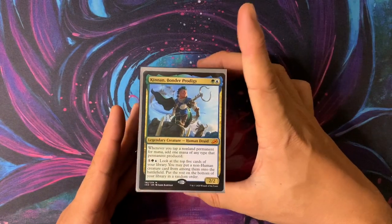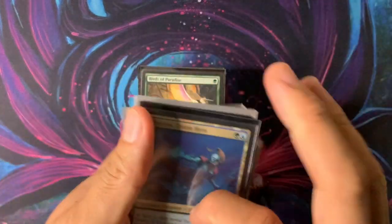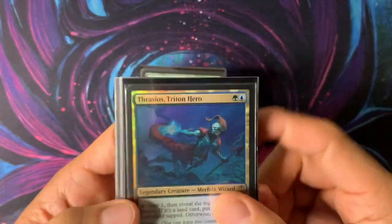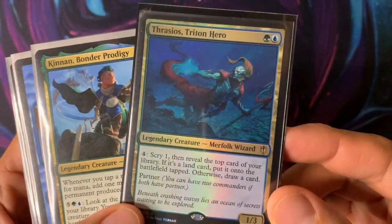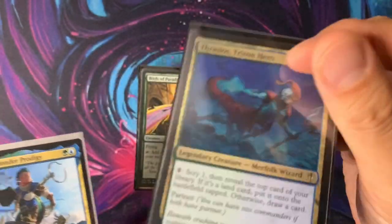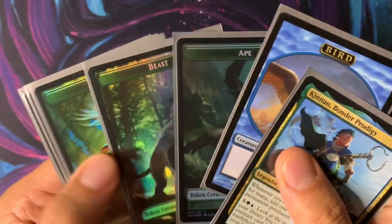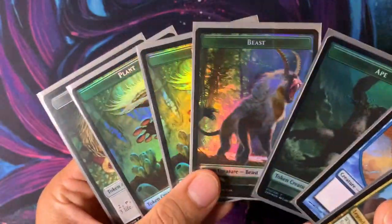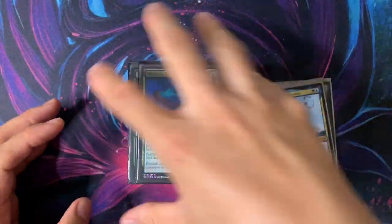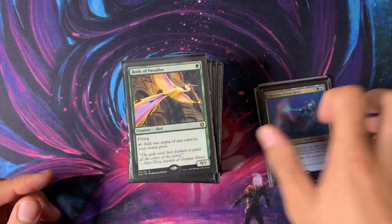If you want to use your imagination, you could add Thrasios with whatever partner you want and just play a Simic deck, or just play Thrasios by himself — Thrasios is so powerful. I think it's the most expensive card of that year, even above Tymna. Tymna's more popular, but Thrasios is just so much more powerful. I also have some tokens from Double Masters — foil plant tokens, beast tokens, an ape token for your Pongifies, birds, and a food token for Oko. Thrasios could be your secondary partner, but it's also a good mana sink — you can sink mana into it to scry and draw cards, so very good with Kinnan.